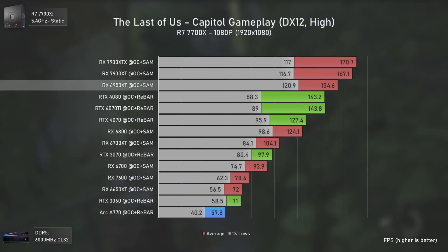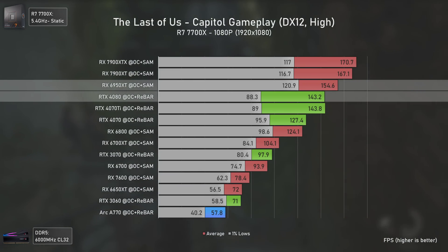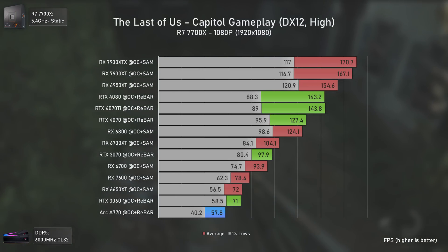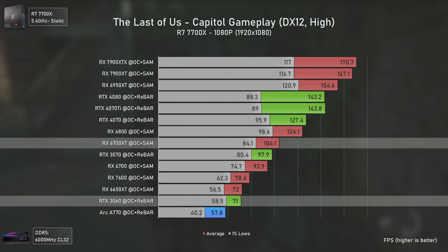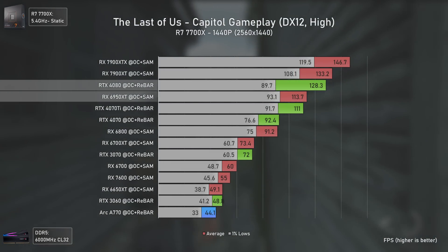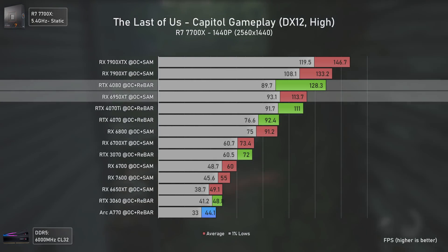In terms of overall performance — noting that the RTX 4080 results are older, though I did retest the RTX 4070 Ti and the numbers were exactly the same, sometimes even lower — at 1080p we have the RX 6950 XT outmatching the RTX 4080 due to lower CPU overhead in the drivers and Smart Access Memory mitigating it even further, with the RX 7900 series dominating the top positions. The RX 6700 XT, which currently costs around the same as the RTX 3060, performs 47% faster in this scenario, even beating the RTX 3070. At 1440p, the RTX 4080 is now much less restrained by CPU overhead, performing 13% better than the RX 6950 XT.